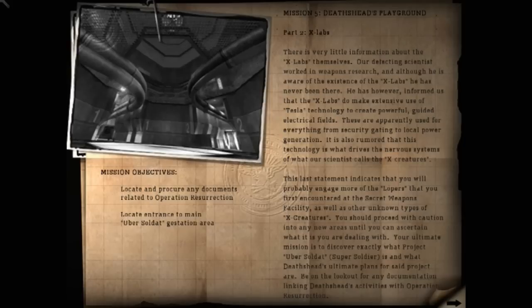Alright, hello everyone, it's G-Star321 here again and we are back with more Return to Castle Wolfenstein on the PC. We are up to level 2 of mission 5, this level is called X-Labs.